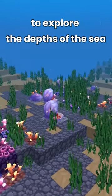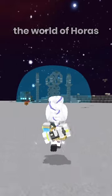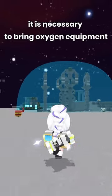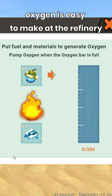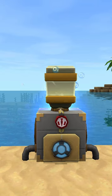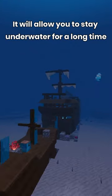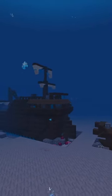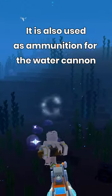To explore the depths of the sea, the world of Horus, it is necessary to bring oxygen equipment. Oxygen is easy to make at the refinery. It will allow you to stay underwater for a long time. It is also used as ammunition for the water cannon.